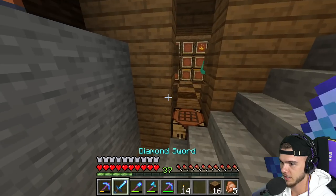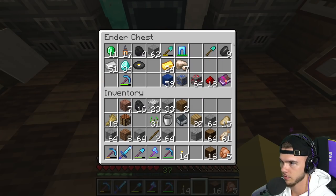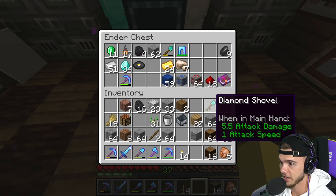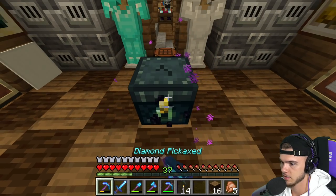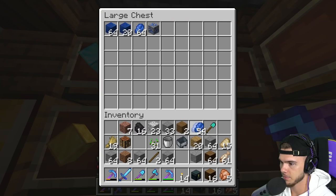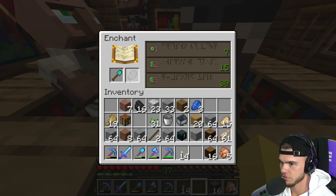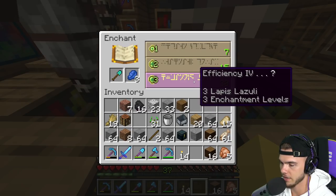Let's see if we can get a diamond shovel enchant. I actually had a diamond shovel already. Let me get some lapis and pray for Efficiency 4. Nope, we didn't get it, but we have to keep trying.